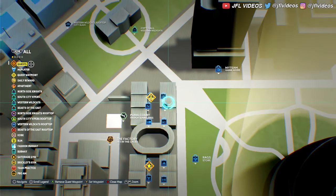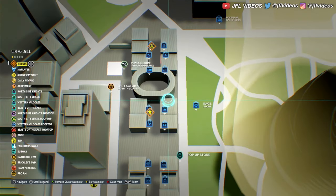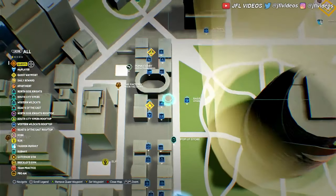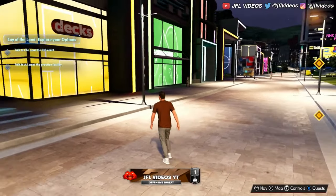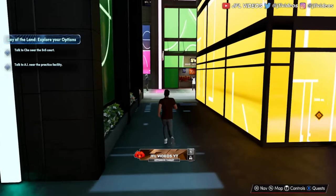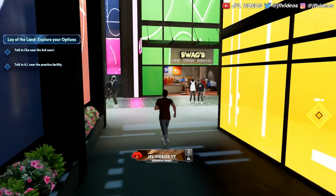If you want to look for name brands, they're more up here — there's Nike, Jordan, Puma, Adidas, and Under Armor. But I'd say this spot right here is the main one because this is where Swags is. Once you get to this spot on the map, all you want to do is run into Swags.